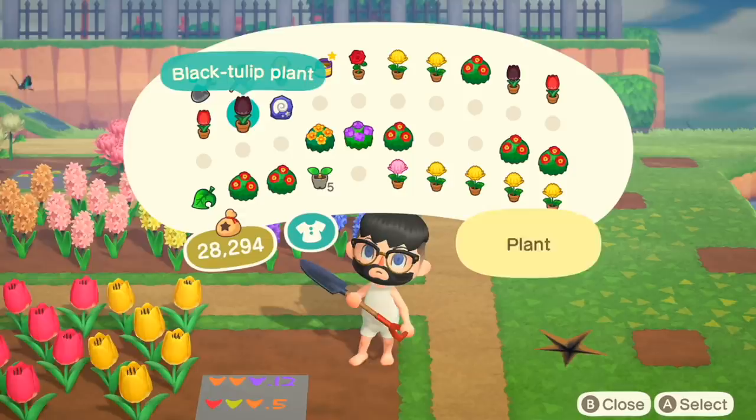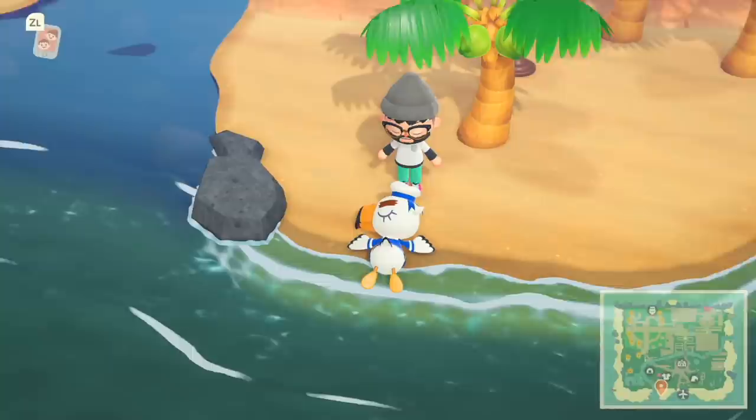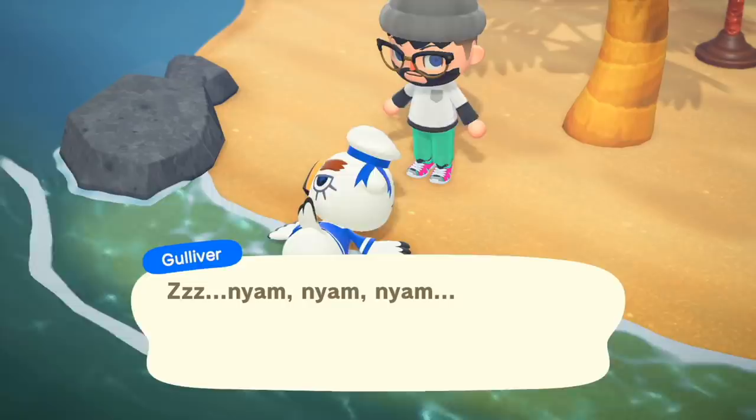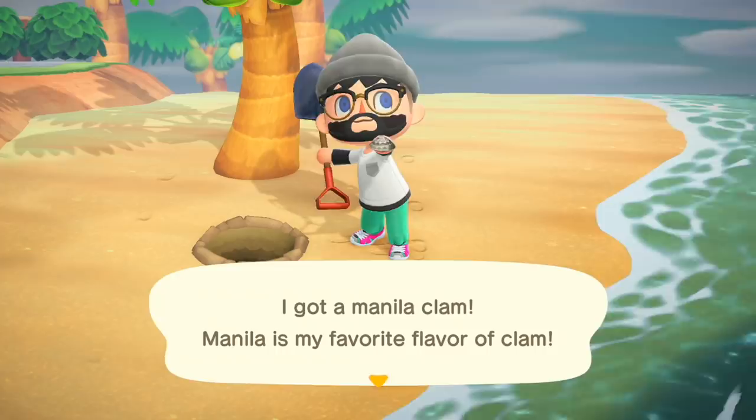I've done cloning the black tulips and I can plant them down now. Hey, Gulliver — last time you showed up, which was last week, I collected all your things and then forgot to give them to you, so I ended up with five rusted parts. That's a thing: if you collect the parts for Gulliver but don't give them back, you just get rusted parts. If you want to build a Robot Hero faster, there you go.